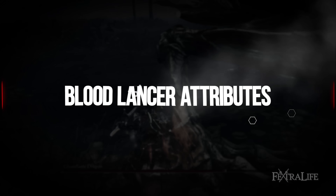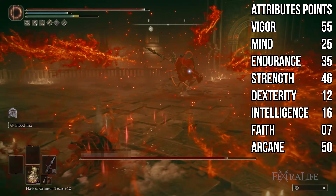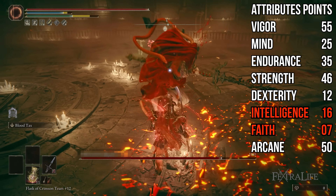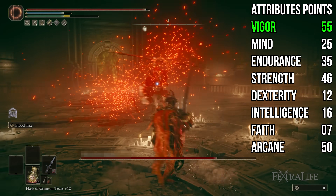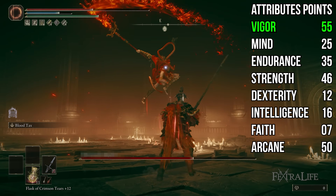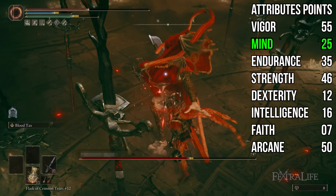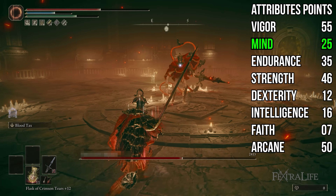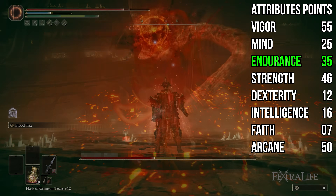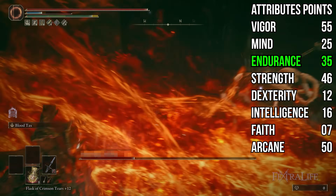For attributes, I have 55 Vigor, 25 Mind, 35 Endurance, 46 Strength, 12 Dexterity, 16 Intelligence, 7 Faith, and 50 Arcane at level 167. Dexterity only needs to be 11, you don't need Intelligence or Faith — those are from being an Astrologer, so disregard those. Vigor is at 55 because you're going to trade damage with this build, and Blood Tax's healing is based off max health, so the higher your max health the more you heal — you probably want to take this to 60 eventually. Mind is at 25 to give enough FP to use Blood Tax liberally; you could get away with 20 if using the Blessed Blue Dew Talisman on the landscape. Endurance at 35 gives medium equip load for everything we're wearing, and the extra stamina isn't wasted either since Blood Tax is a stamina hog.